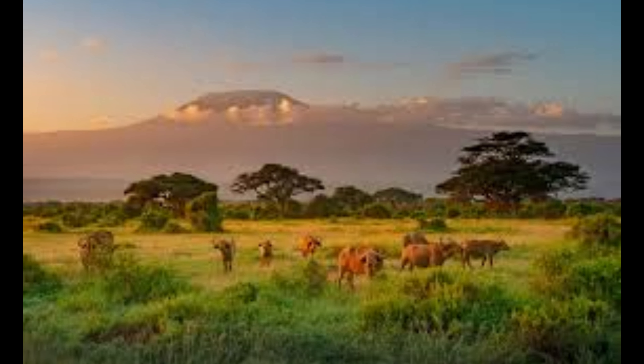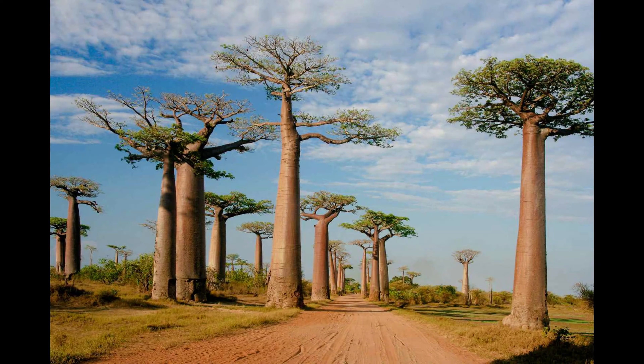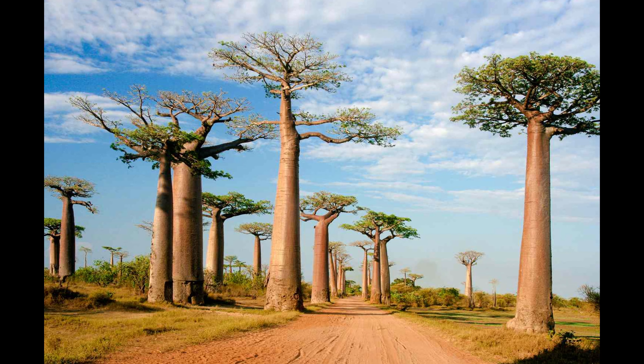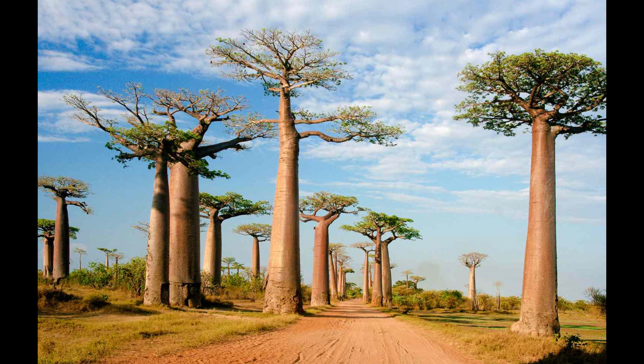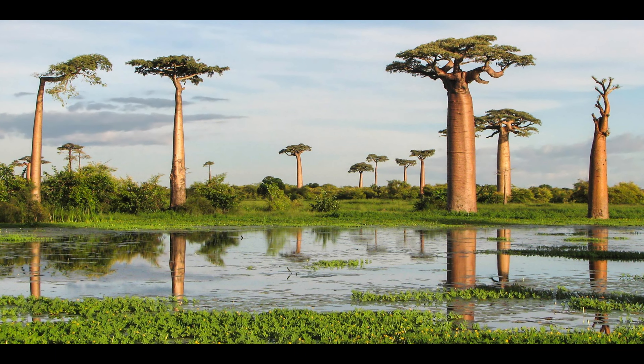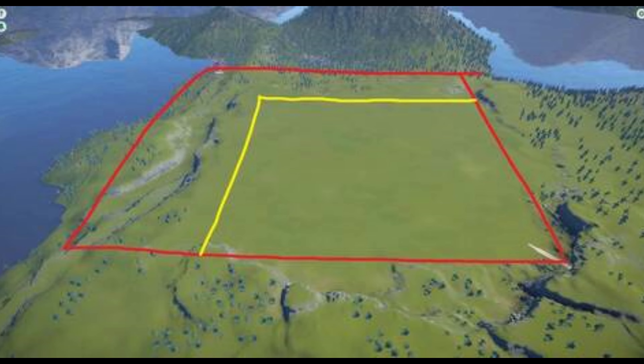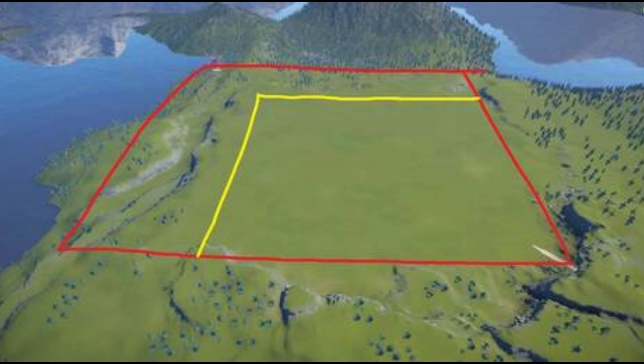A Kenya map could add the savannah biome, which is one that many people have been asking for. A Madagascar map with new plants and foliage would give us a large space to build on, and being just one island could offer the opportunity to build across the whole island — giving us another huge map, similar to the new square maps coming in update 6.